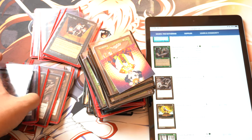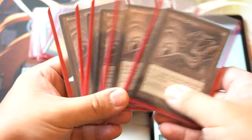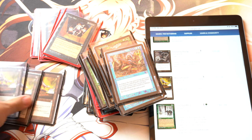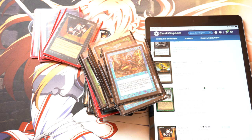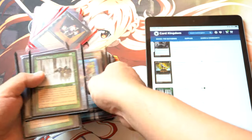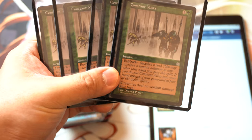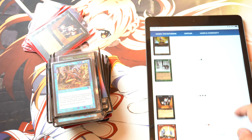Ensnaring Bridge — that card used to be so expensive. I'm so sad that the price just got crushed with reprints. I have five copies of that and it's out of stock, so I have $20 times five. Horn of Greed — I have three copies of Horn of Greed, and that is also out of stock. This card is an uncommon, guys. I need to find more of them. It's $18. Grave Pact, also out of stock. Five copies at $16.